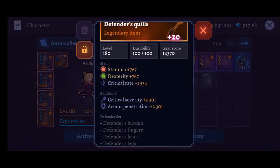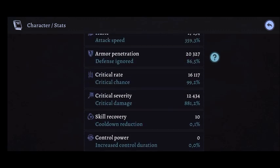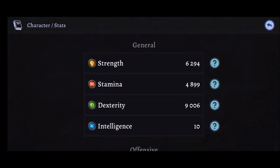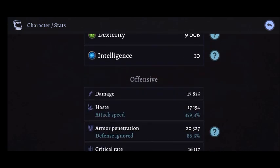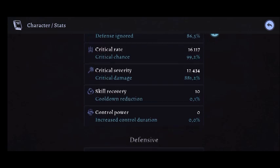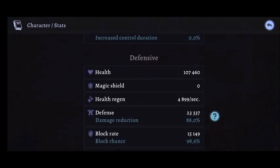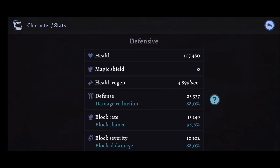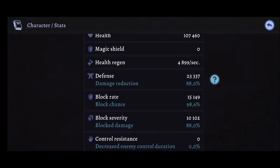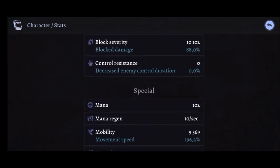After changing the equipment, the stats have changed significantly. In particular, the defensive stats have gotten far, far better. Instead of 59% defense, we're looking at 88%. Block rate is still not 100% but close enough. Block severity has gone up as well, and health has gone up too. So now we should have a much better chance of doing Fatal Bridge.